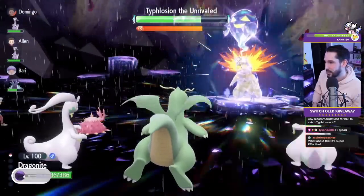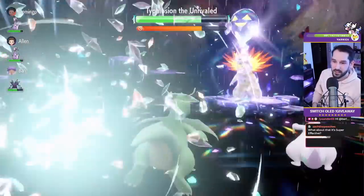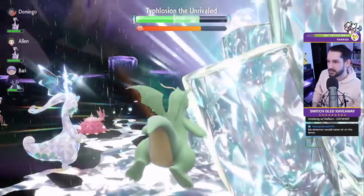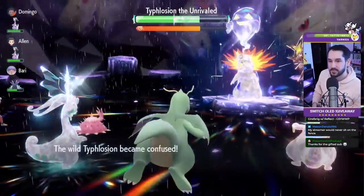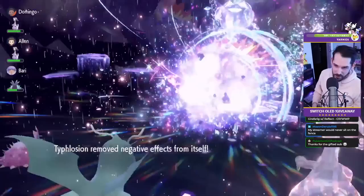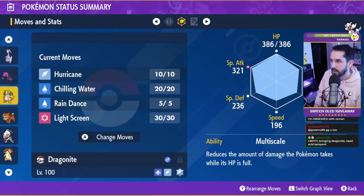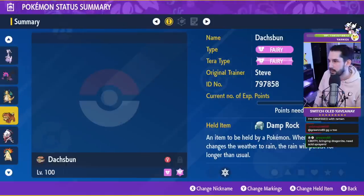Just pay attention because Light Screen will eventually wear off and Rain Dance will eventually wear off. With Goodra you only need to Chilling Water once, but with Dragonite just spam it because you're trying to get to Terastalization as fast as possible. Light Screen lasts five turns, Rain Dance lasts five turns — just keep track. Shell Bell is on Dragonite and I still think it's great. Dragonite is pretty straightforward, and it's a Flying-type Tera so it's easy to get in the wild.